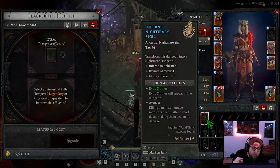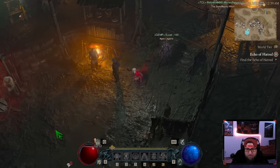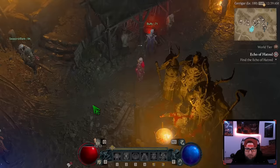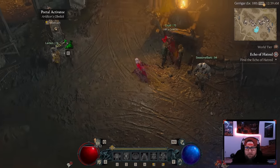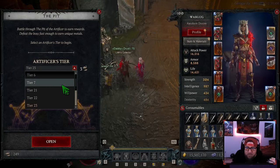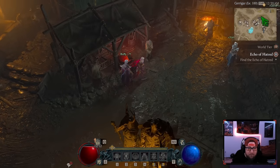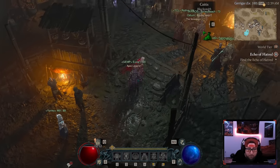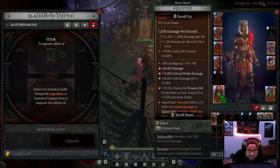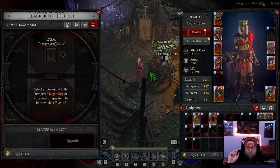To recap: to unlock masterworking, complete a Tier 46 or 47 Nightmare Dungeon — that unlocks the Pit. Then come up to this town — Karagar — where you'll find the statue and be able to start doing the Pit. The higher you go, the more rewards you get. After that, it unlocks at the Blacksmith so you can start upgrading your gear. Items must have all their tempers applied, or be a Unique or Uber Unique.